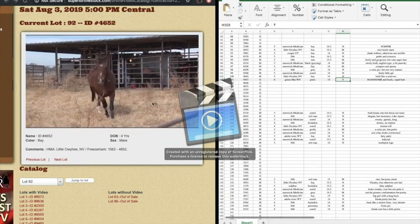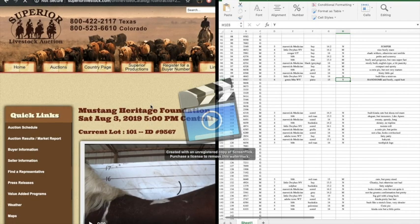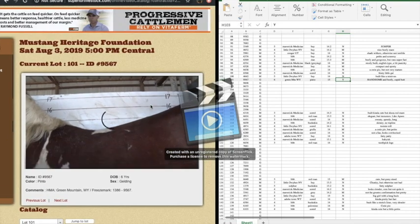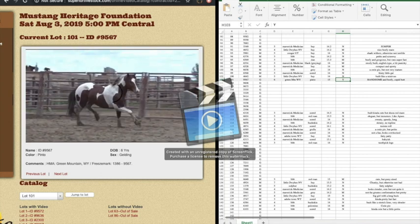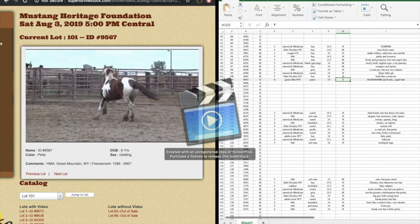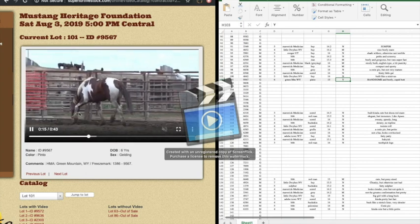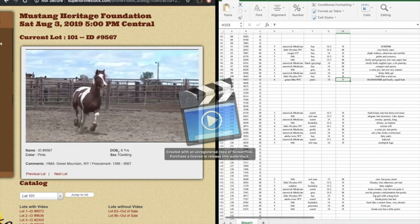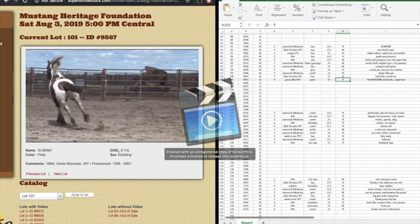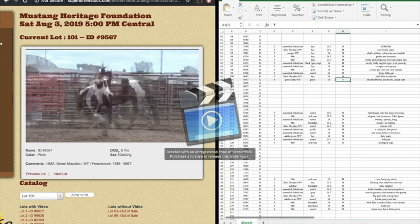Moving ahead — this is another one of my favorites; this one's actually a gelding. He's flashy so he'll probably attract more bidders and go out of my price range. I like that he's tall, I like that he's stout, his hind legs look straight, and he's got his head low to the ground here. I don't know, he just looks like he'd be so gorgeous under saddle. He's so beefy.